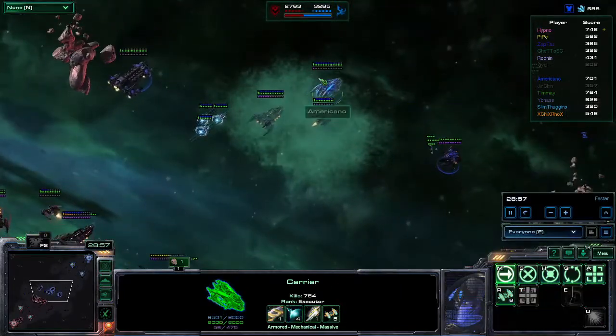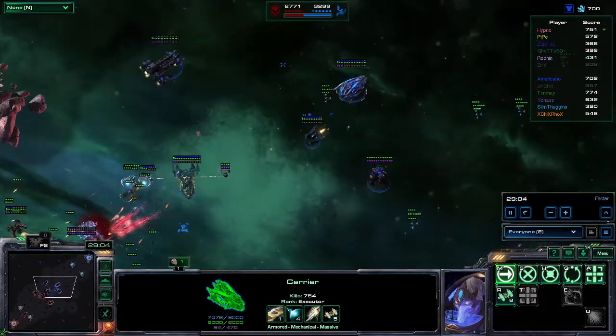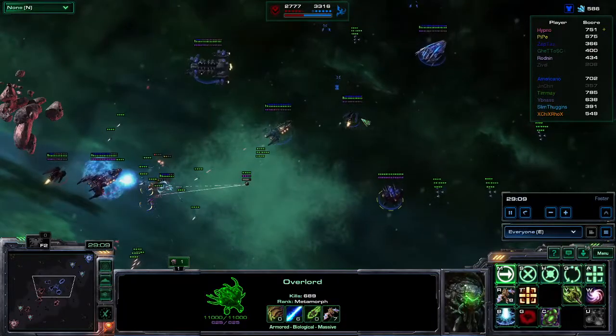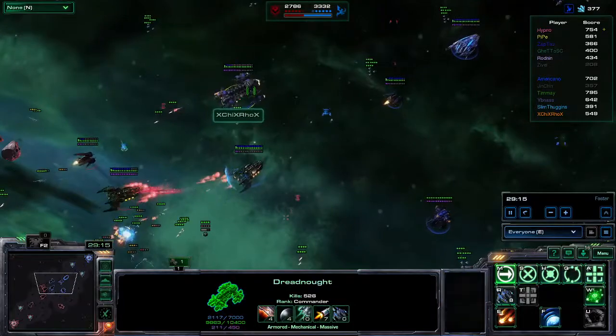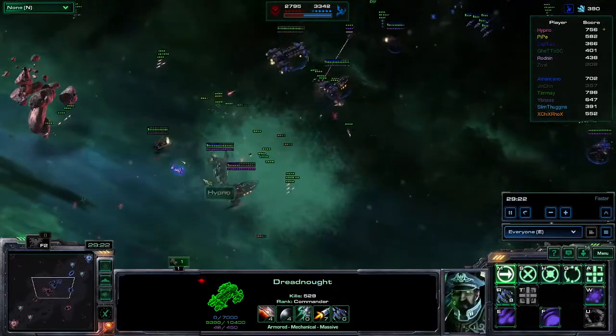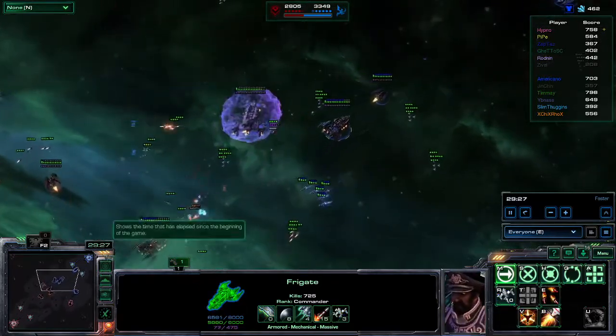We have Americano moving back — he has 700. We have Timay at 576 right now. We have Slim Thuggins almost 450. Chickrox has 389 — gonna take that EMP to the face. Doesn't matter, he wants to protect his ally Yibnas, who already has 461.